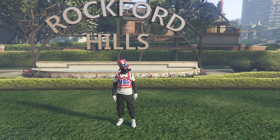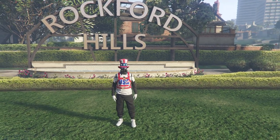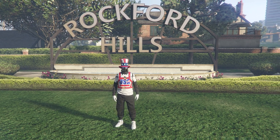For this first part of this outfit, I'm going to show you how to get the black joggers. So we're going to get our MOC. To call in your MOC, you're going to want to pull up your interaction menu, go to services, click on mobile operation center, and just request your MOC.